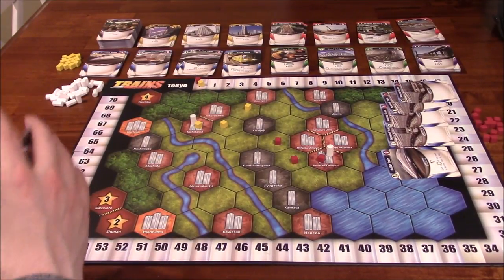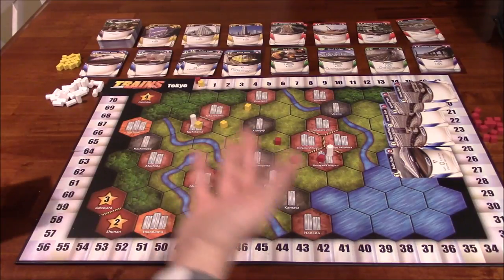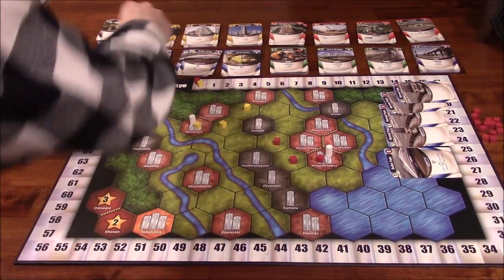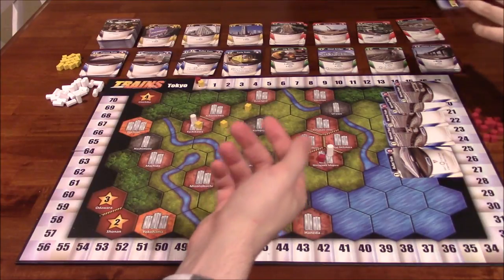Ida Lee draws a strong hand — she has a bullet train plus normal trains giving her a total of six money, since the bullet train gives an extra coin when a normal train is in play. She decides to buy the limited express train, which costs six and gives three money when played. That's essentially her entire turn.